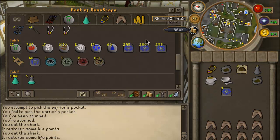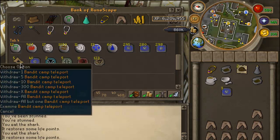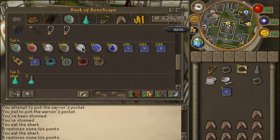Along with 5 bandit camp teleports, because I go to bandits a lot. These are my charms, because I'm gonna be a Zerker one day, so gotta start collecting those charms.